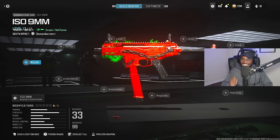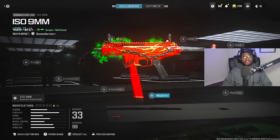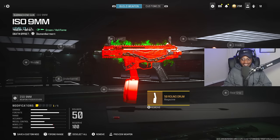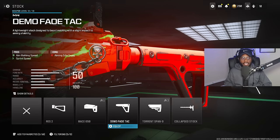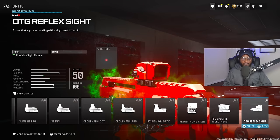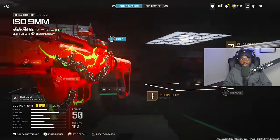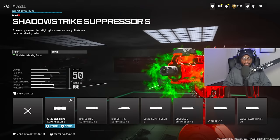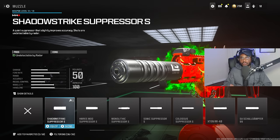We are finally getting into some SMGs, and the ISO 9mm is nasty here in Modern Warfare 3. This is a nice replacement for the WSP Swarm. We're going to start off with the 50-round drum — mandatory on this submachine gun. The fire rate is insane. We're not running a rear grip, but we are going to rock the Demo Fade Tack stock, bumping up close-range handling with increased aim walking speed and sprint speed. For the optic, nothing other than the Marta Reflector is a great choice, giving us a clean optic at any and all ranges. We're not running a laser — this weapon already has close-range locked in — and we're actually skipping over the barrel. The nice thing about the ISO 9mm is you don't have to use a barrel unlike the WSP Swarm. For the muzzle, we're rocking the Shadow Strike Suppressor S, just to take us off the radar — we don't need any recoil control, which is also a huge positive.